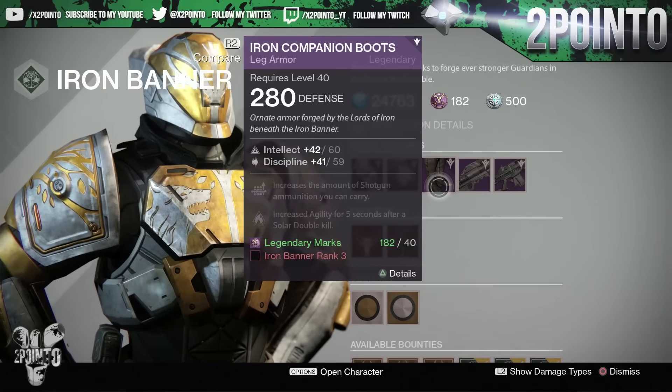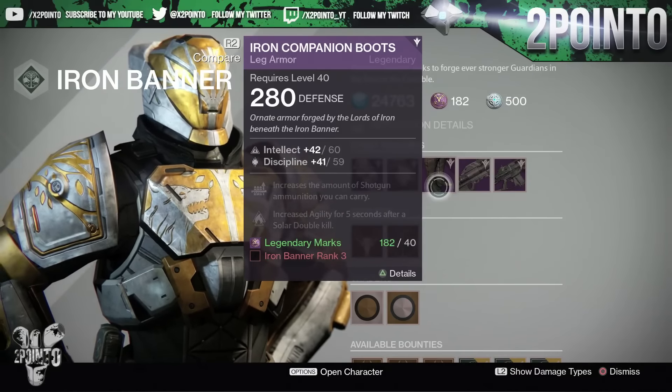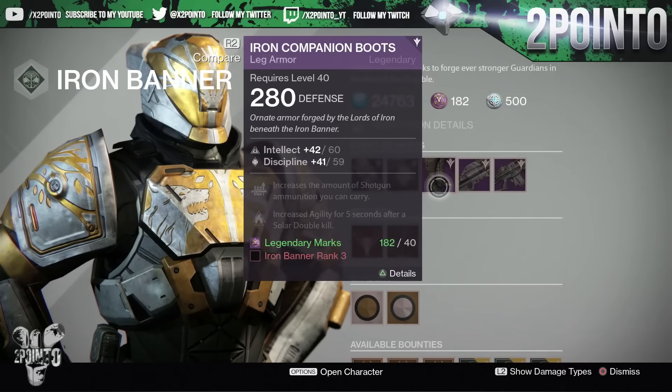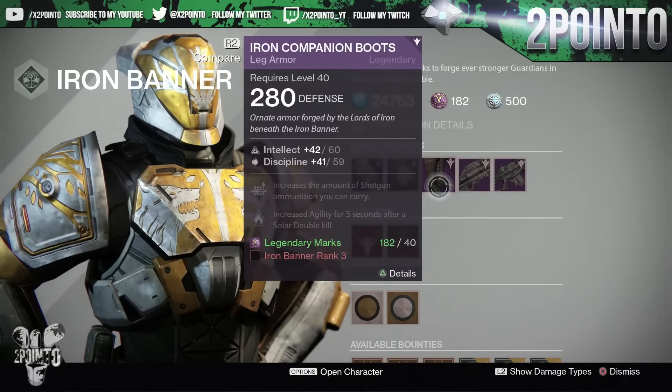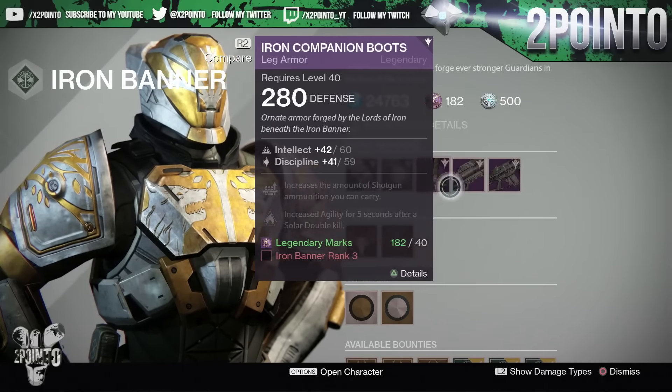Also at rank 3 for 40 legendary marks, we have the Iron Companion Boots leg armor — 60 intellect and 59 discipline. The upgrades increase the amount of shotgun ammo you can carry and increase agility for 5 seconds after solar double kills.